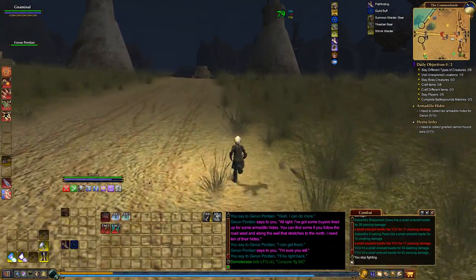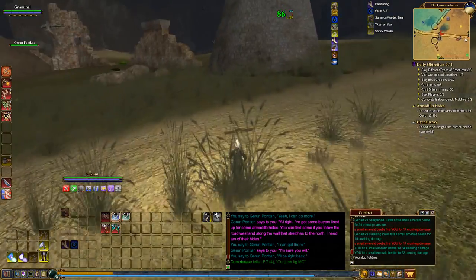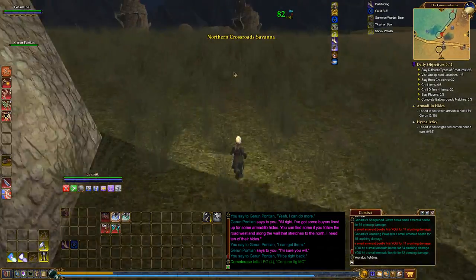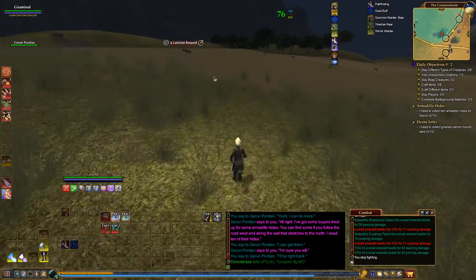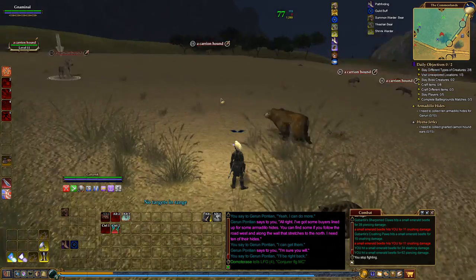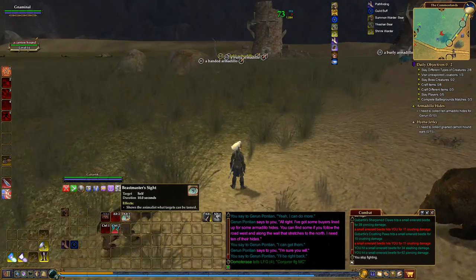So if you can tame an animal, does an icon appear on it then? As you can see, I'm rather new to this. Right, we've got those. Shows the animalists what targets can be tamed.